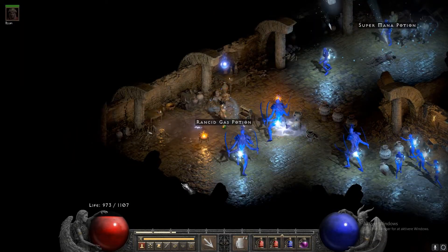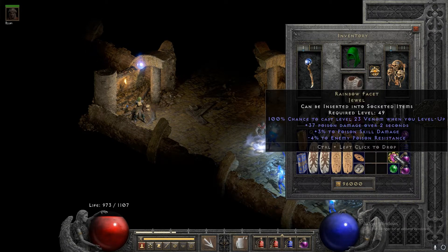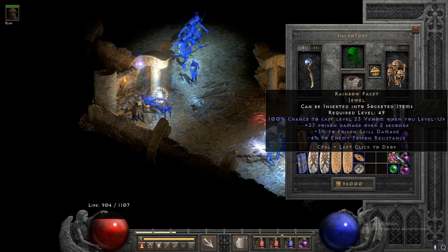The next item I got off the chest in the Ancient Tunnels and it is a unique jewel — 3 to poison skill damage and 4 to enemy poison resistance. Not the best facet but I'll take it.